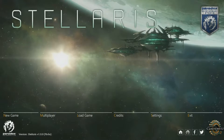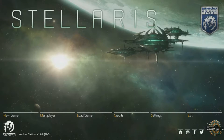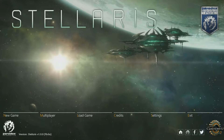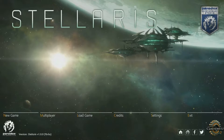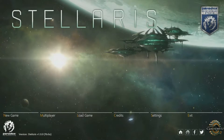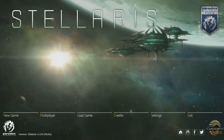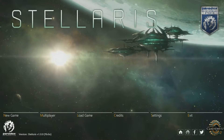The mix and match from 4X games of yore — like Master of Orion 1, 2, and even 3 — and Paradox's more traditional staple of games like Hearts of Iron, or more particularly Europa Universalis, and to a small degree Crusader Kings 2, makes for an interesting and quite enjoyable product.